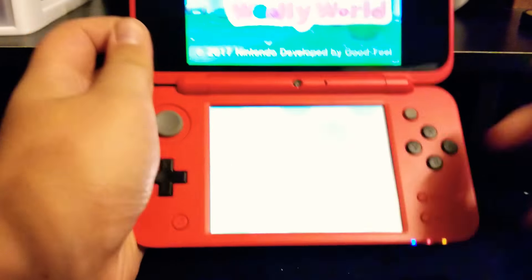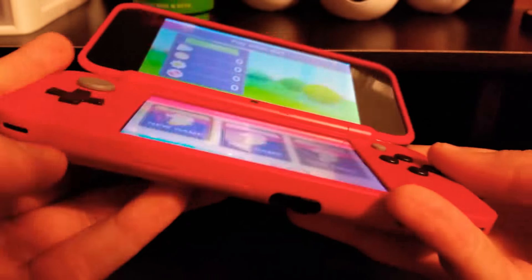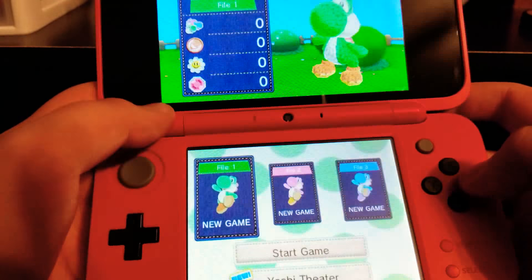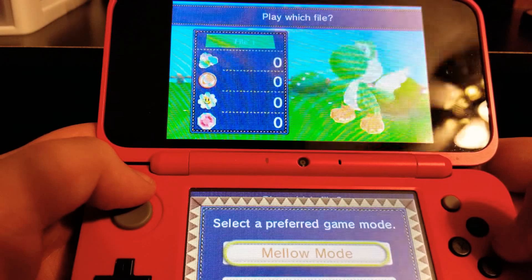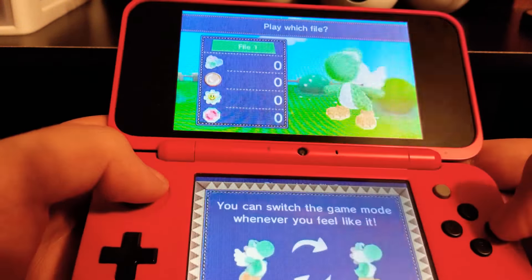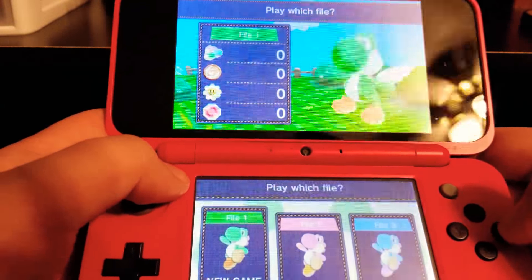I already have it booted up here — Yoshi's Woolly World — so press A to start. I'll turn up the volume. This mode makes the game a little breezy or relaxed. This mode is recommended for more experienced players — I'm not going to go with mellow mode since I have no idea what it is. You can switch the game mode whenever you want. Okay, so it just gives me wings — got it.